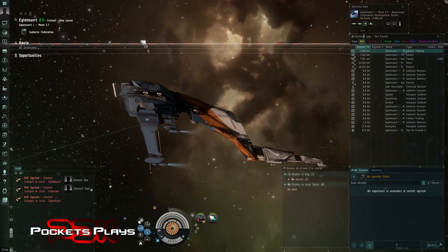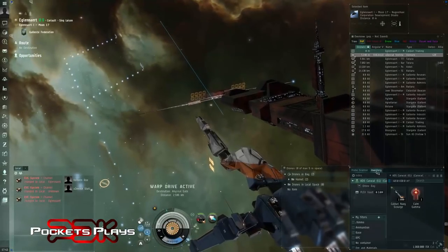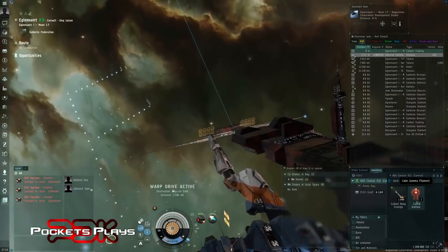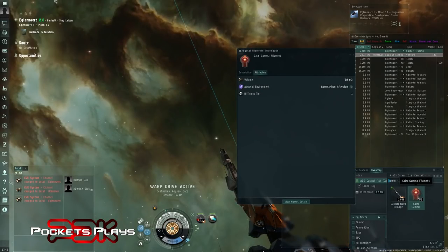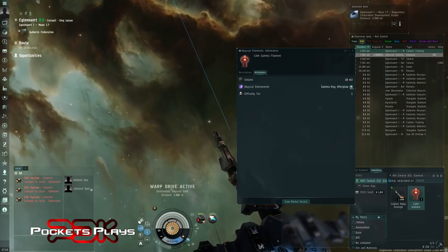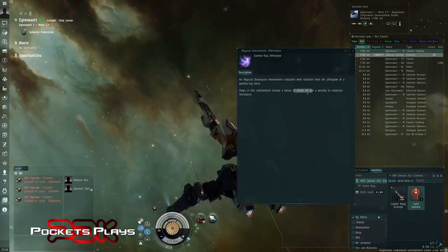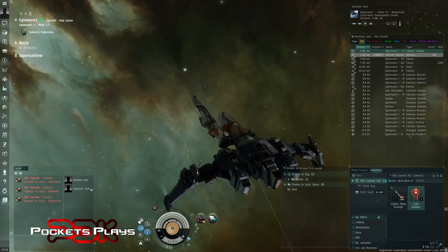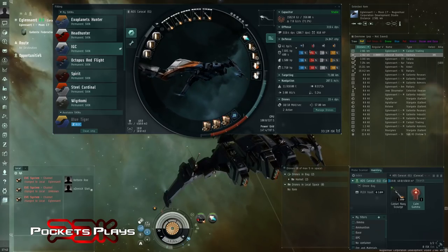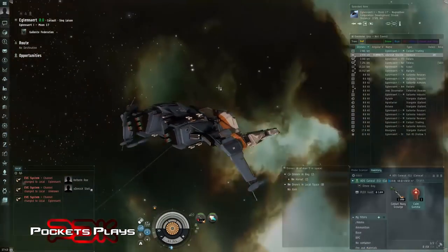Let me pop over here and pick up a filament. All right, we're back - I just had one sitting in my inventory from a previous run so I grabbed that. I have a Calm Gamma, and this is actually going to work out to be the best option for this fit. The Gamma Ray Afterglow - this is a Calm so it's tier one. It gives a bonus to shield hit points which is going to help our regeneration, and a penalty to explosive resistance which we're already stronger in anyway. It's going to boost our base shields which is going to help our passive regen.